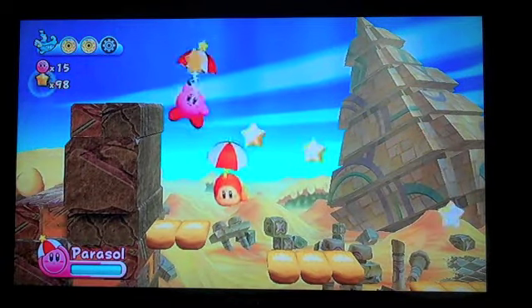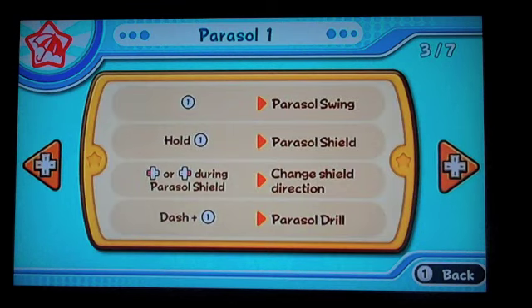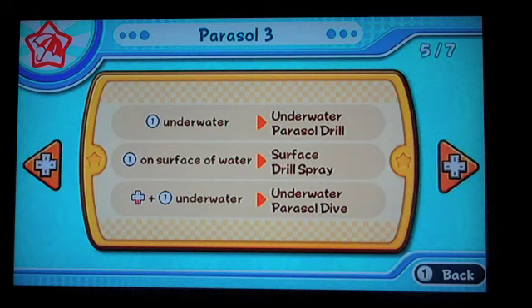Here's the nifty thing about Parasol — block falling objects, fill your parasol with wind and go for a stroll through the sky. The best comes last — that's right, circus throw! Circus throw, awesome. Up, down, next to foam. Circus throw. Slowly downward. Underwater — ah, that's nifty.